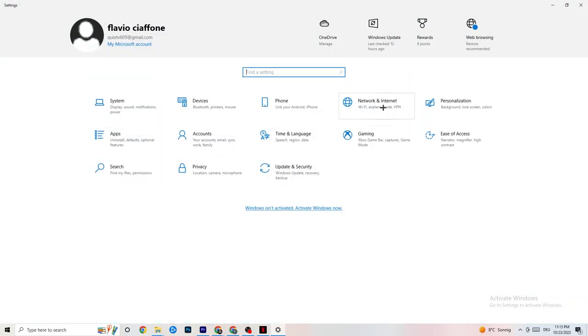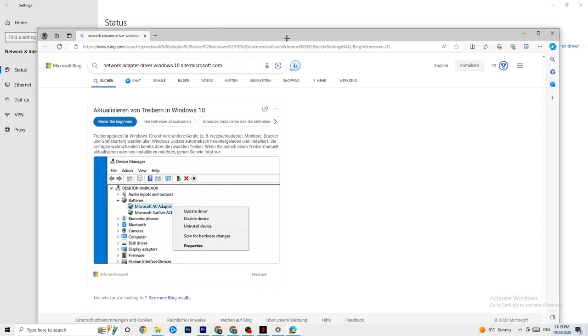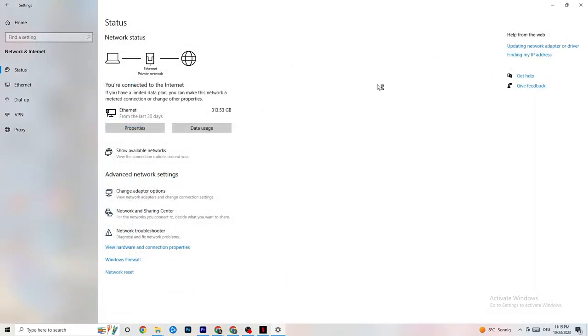Go back to your internet settings and look at updating your network adapter driver, because sometimes it can be a problem that your adapter isn't on the latest version. Go to Device Manager and click Update Driver if your driver isn't on the latest version.